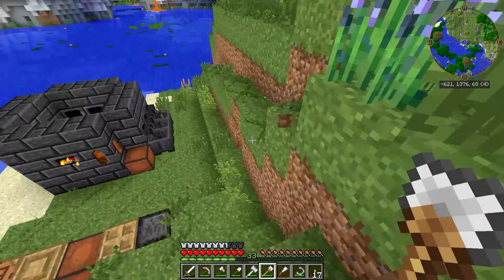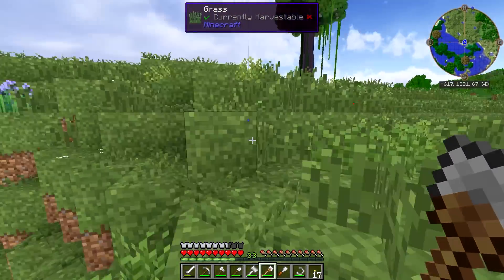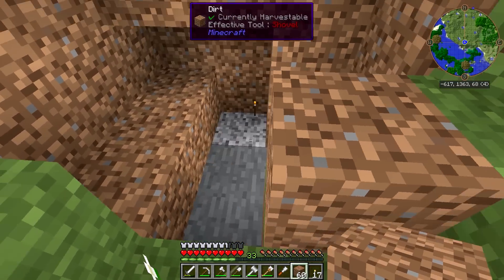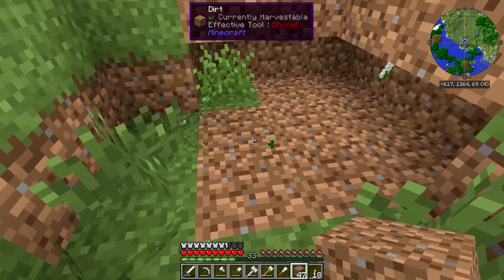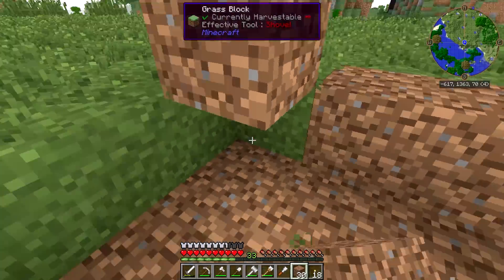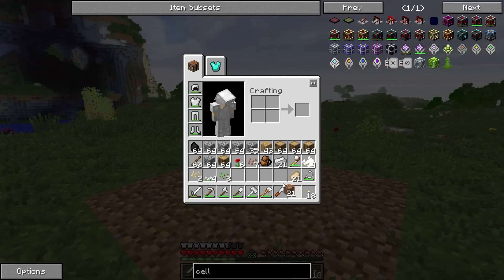I think that will give us plenty of space. So let's grab some dirt and we can fill that in accordingly. And the hole is filled. Beautiful. So that will give us a nice, pretty large, flat space to work with, which is exactly what I wanted.